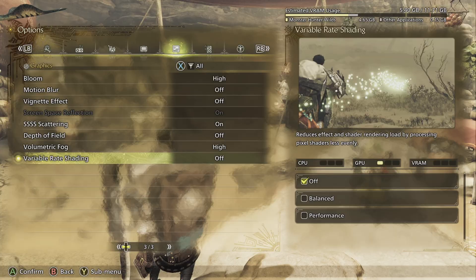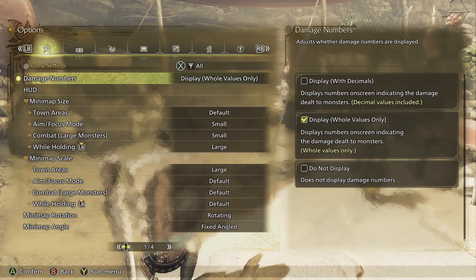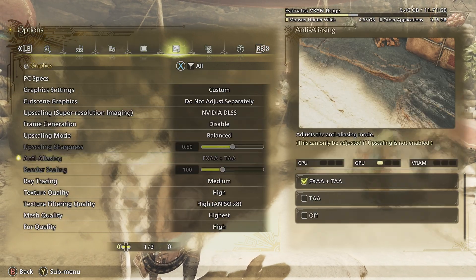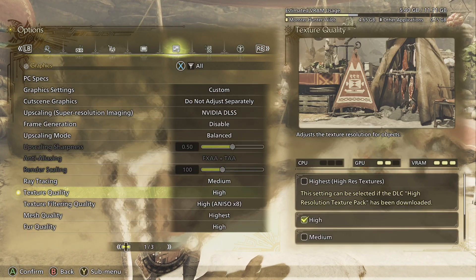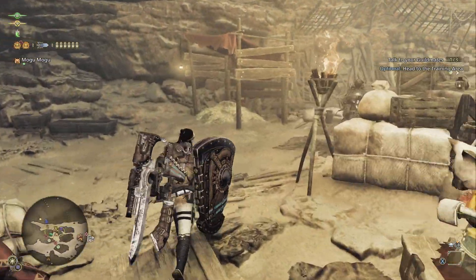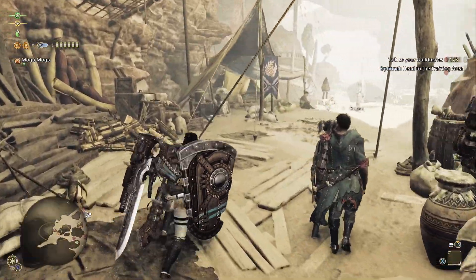Once I did this and backed out to the main menu, came back, and let everything reload, my frames improved from about 40 to 45, up to 70, 75. That's a pretty big improvement, and honestly, that was a good enough fix.